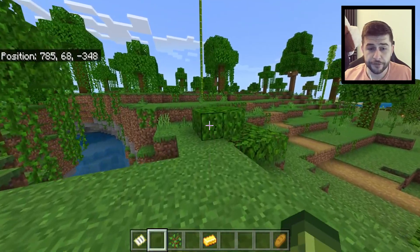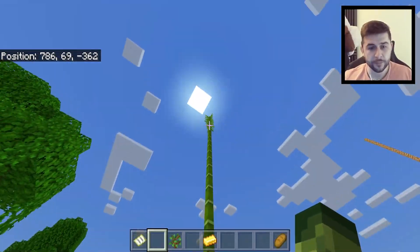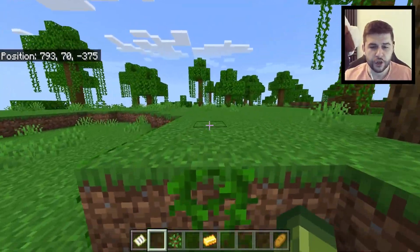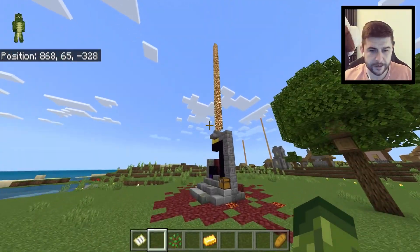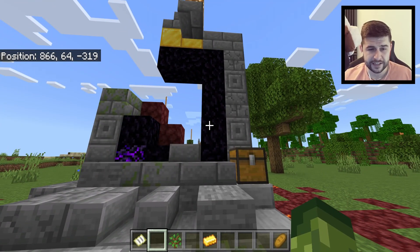On the left-hand side of this island, we have ourselves a jungle biome. It's only small, but you do have yourself some bamboo, and on occasions you'll have pandas spawning, plus some pumpkins. Right behind me, also near spawn, we do have ourselves a ruined portal, so you could probably save some of your obsidian here.